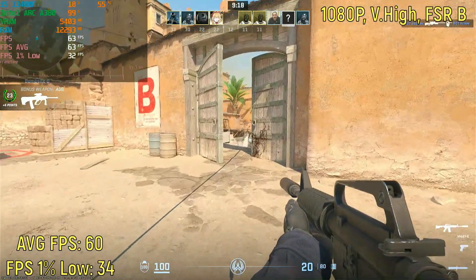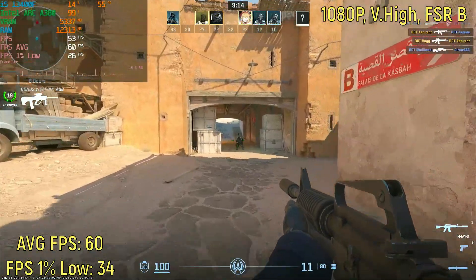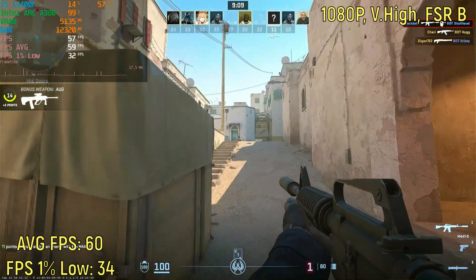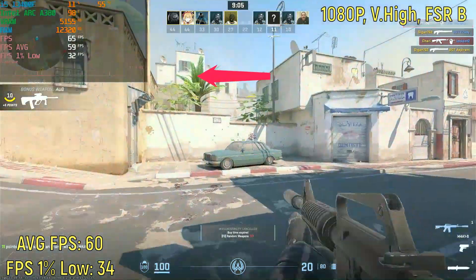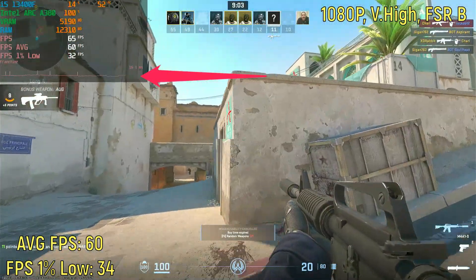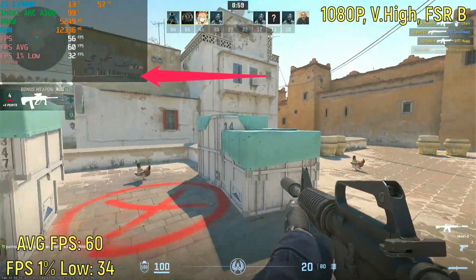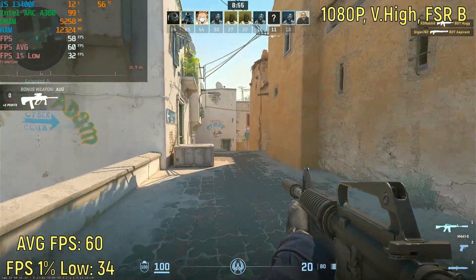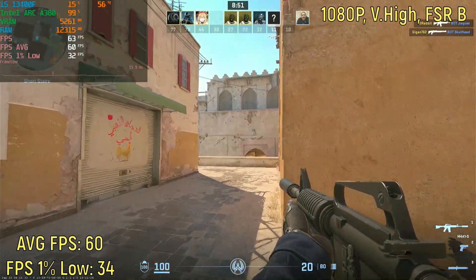At 1080p very high settings with FSR set to balanced, the game was getting a slightly better average — up to 60 — but the 1% lows are still 34, which is not very good at all. I recommend looking at the frame time graph — that line on the top left of the screen. The flatter the better. If there are spikes in there, that means the game froze and unfroze for a small amount of time, which you usually can't notice. So you want the line as flat as possible.